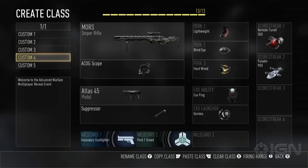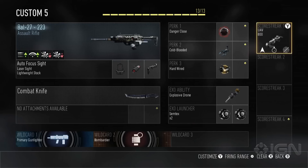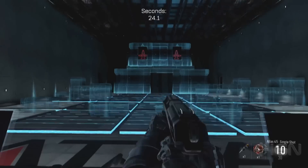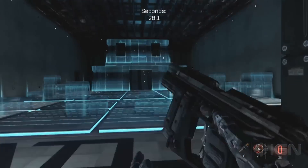To offer players even more customization options, score streaks can be customized for added functionality and modified behaviors. Once you've spent your 13 points, take your weapons for a test drive in the brand-new virtual firing range before your match begins. From the Create a Class menu or between matches, players can instantly hit the range with just the press of a button.